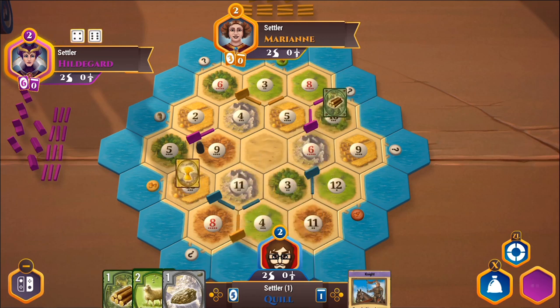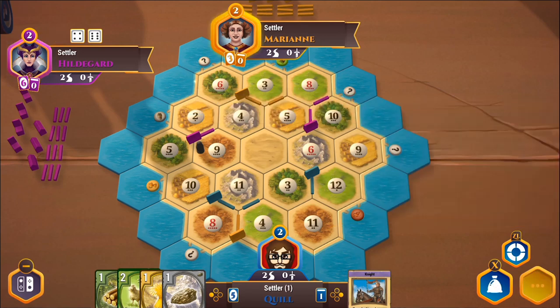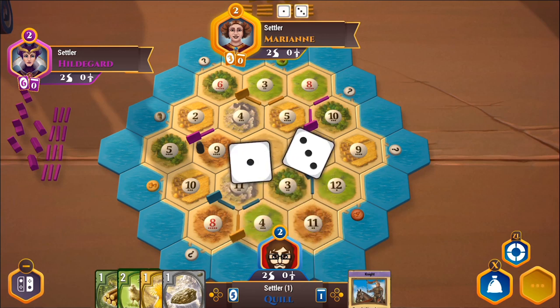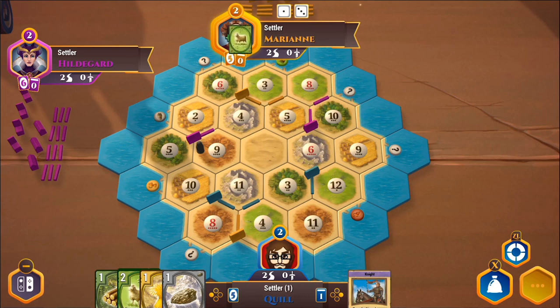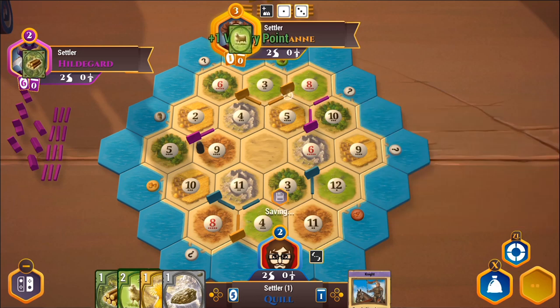Hildegard rolls a ten, which gives me some wheat. She still wants sheep — nope, not at one-to-one. A four comes up and I thought I was getting sheep there, but I have a road next to that tile, not a settlement. Marianne is offering me some stone for wood — stone is a powerful late-game resource but I'm next to the six tile, and wood is really potent early on, so I'm really not interested.